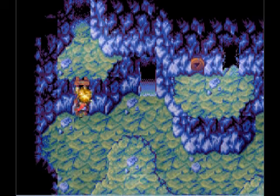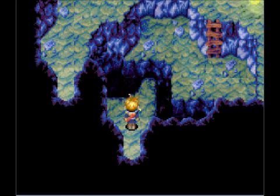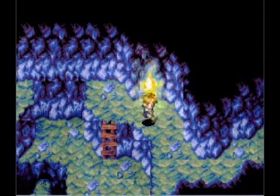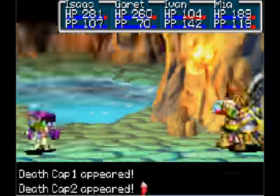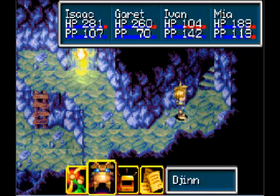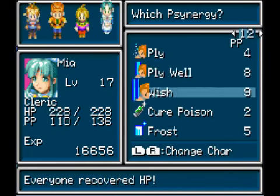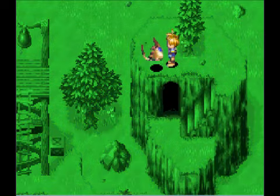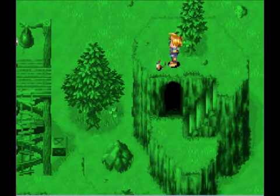Now we can go down, and we can go through here — awesome. More healing. And that should be the end of Vault Cave. Yes, it is. Now, if you didn't hit the bell, you couldn't reach this Djinn, but because we have, we get a Djinn.